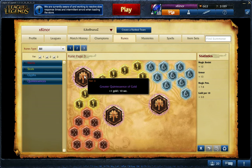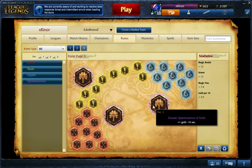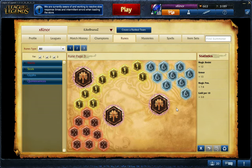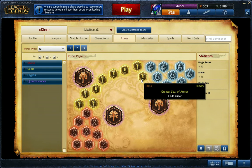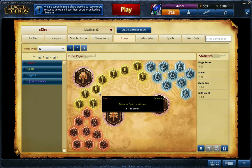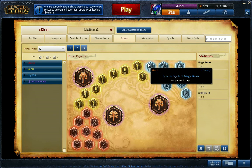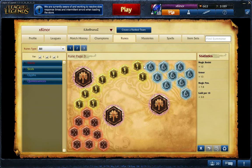Let's start with runes. For quintessences I have gold per 10 seconds, which gives you 3 gold every 10 seconds. Then you have Glyph magic resist, seals armor, and marks magic penetration. Actually the real build is about seals with armor and magic penetration, but I really like Ryze more tanky. So for me seals armor are perfect.